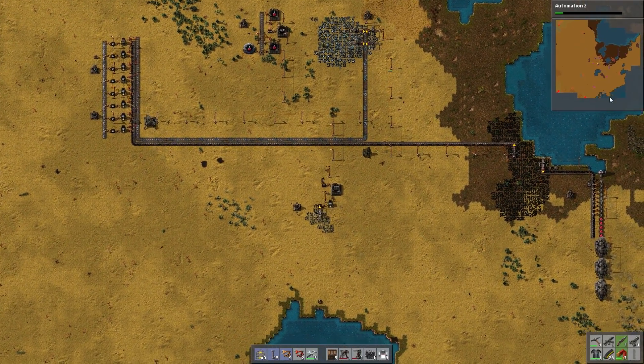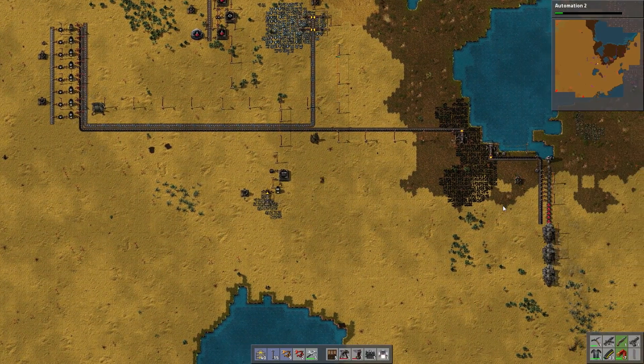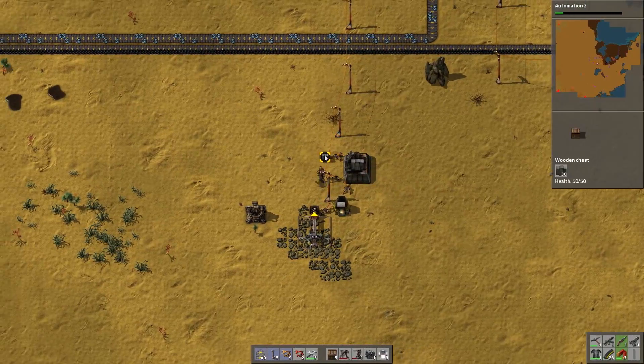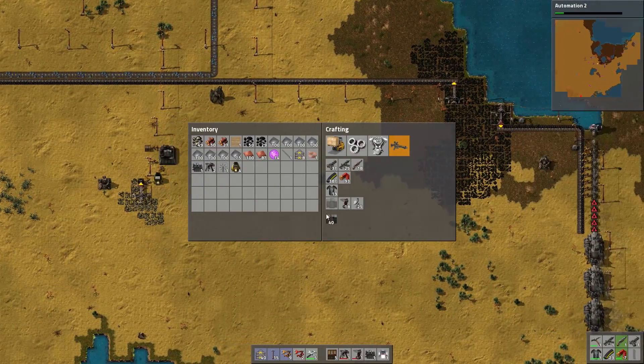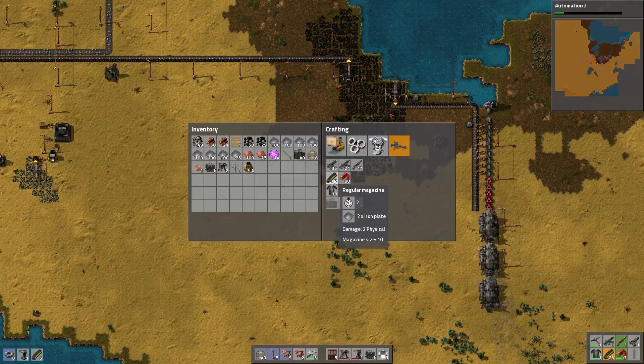But I have this nice water barrier down here and up here, so I can start building a wall over here. I got a little bit of wall production going, not a whole bunch. Let me just go throw this down and build some more turrets and some more ammo.